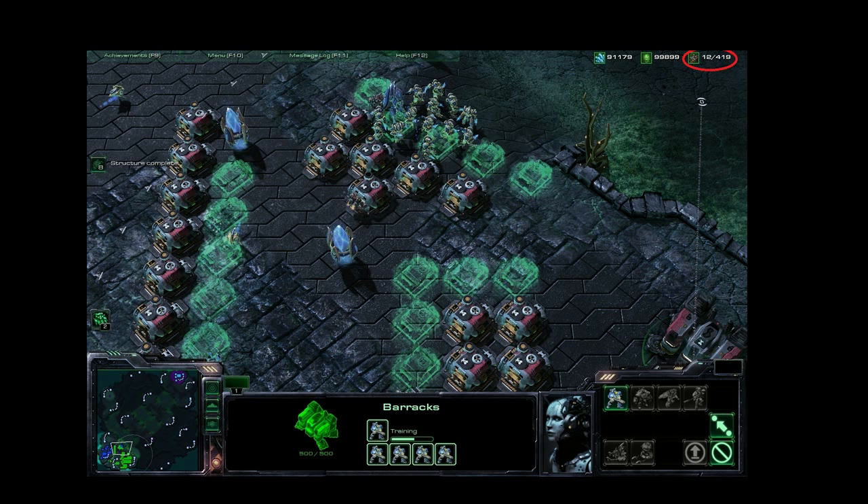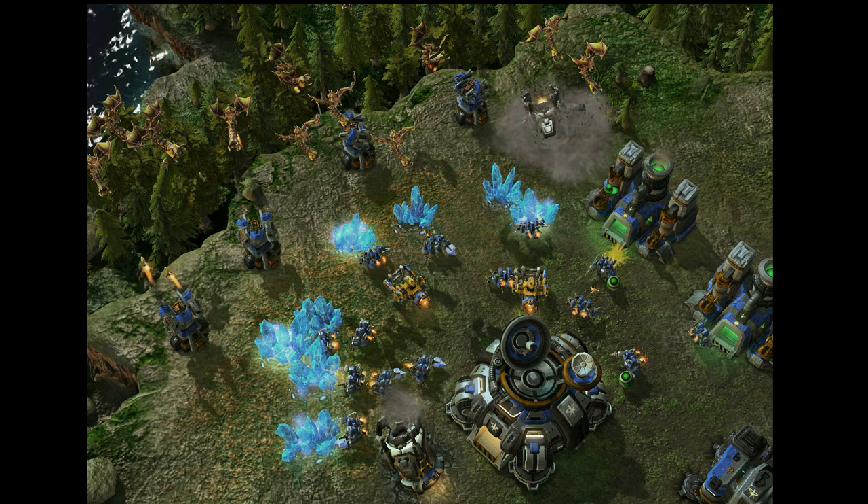To further expand a Terran base, supply depots must be constructed. They offer various provisions for everyday life, as well as additional fuel, which is automatically regenerated and transported to where it is needed. The transportation of materials to the construction sites has no visualization on the screen to keep base management clear.